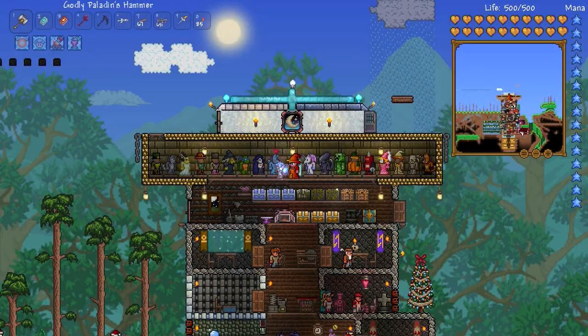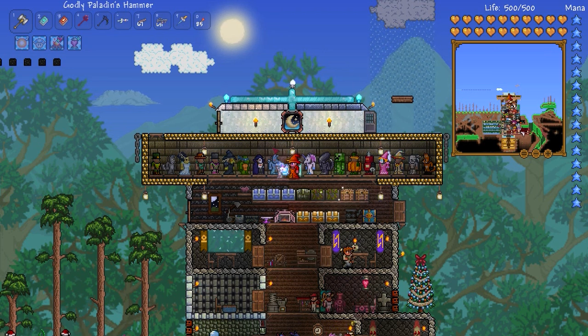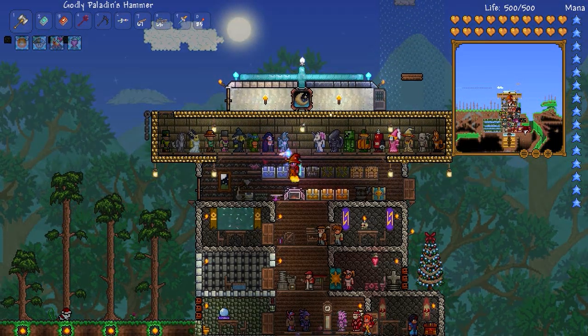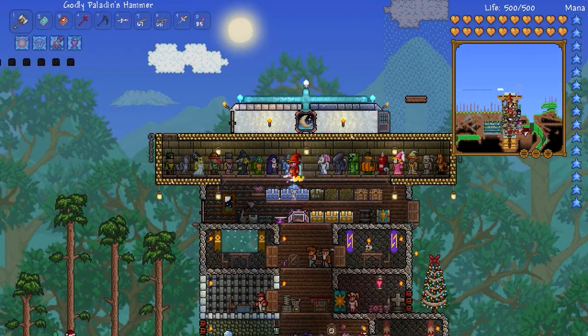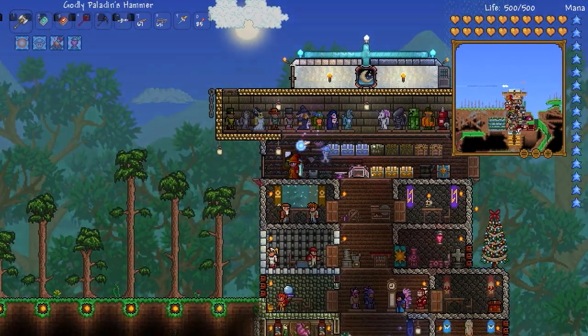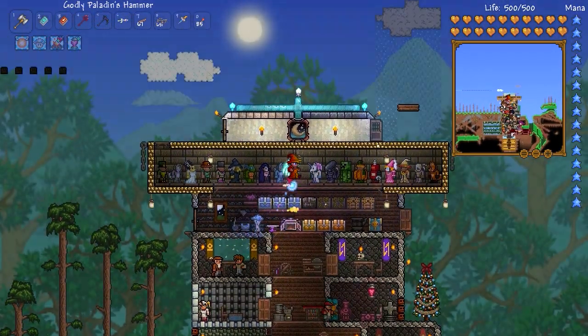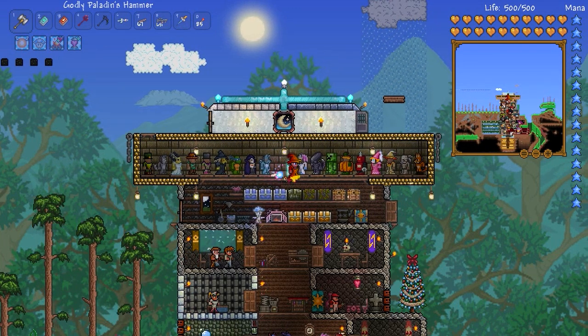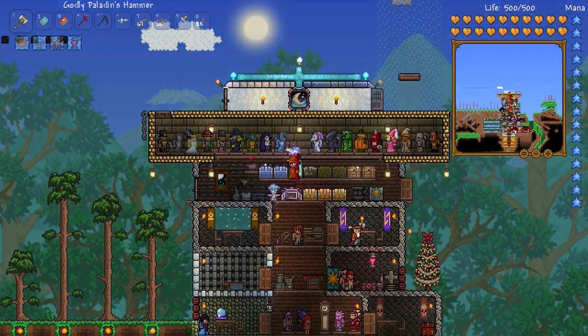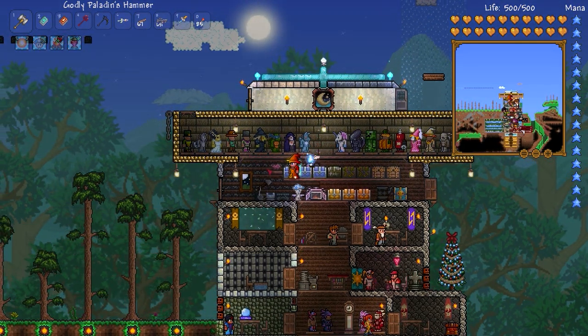Hey guys, it's Riff Raff and today I want to show you my house's organization, items, and equipment in Terraria 1.2 — the playthrough I've been doing for the last couple months, ever since October, just before Halloween. I've pretty much done everything in the game so far. There's still the frost moon and the pumpkin moon, which are fairly significant events, but I'm pretty confident I can take those and we'll do those shortly.